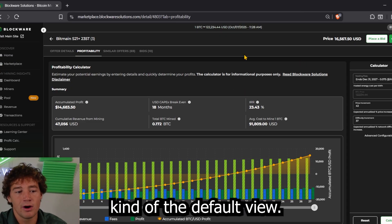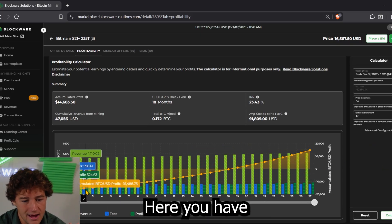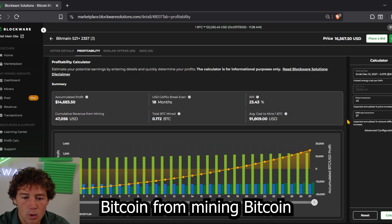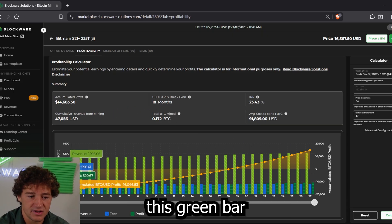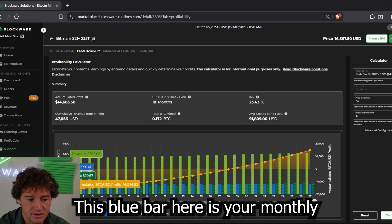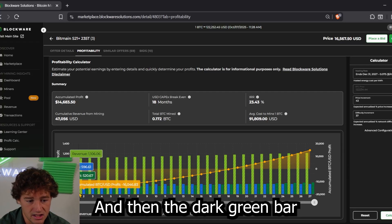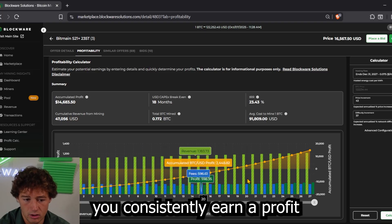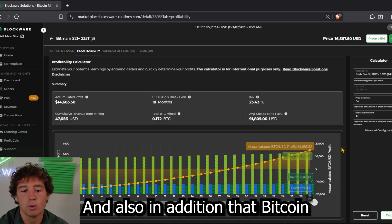Now let's go through the default view. The orange line here shows your accumulated profit from mining Bitcoin — specifically from mining and holding the Bitcoin that you mine. The green bar is your monthly revenue, the blue bar is your monthly hosting fee or electricity consumption, and the dark green bar is your net monthly profit. Over time, you consistently earn a profit, accumulate Bitcoin, and that Bitcoin increases in value.